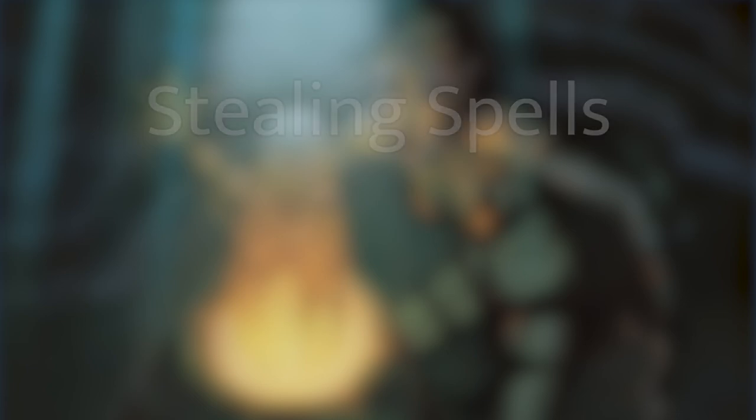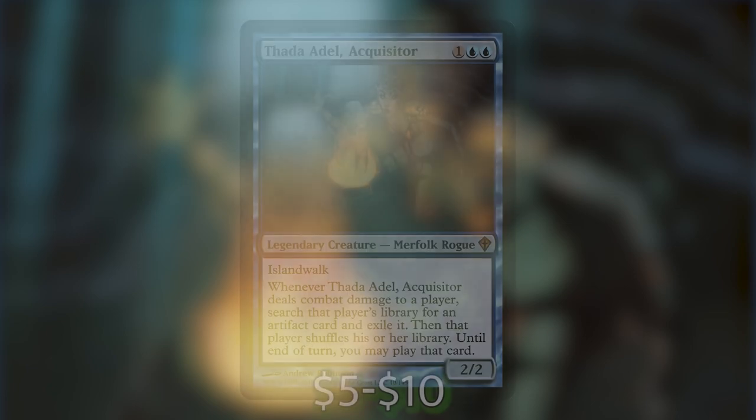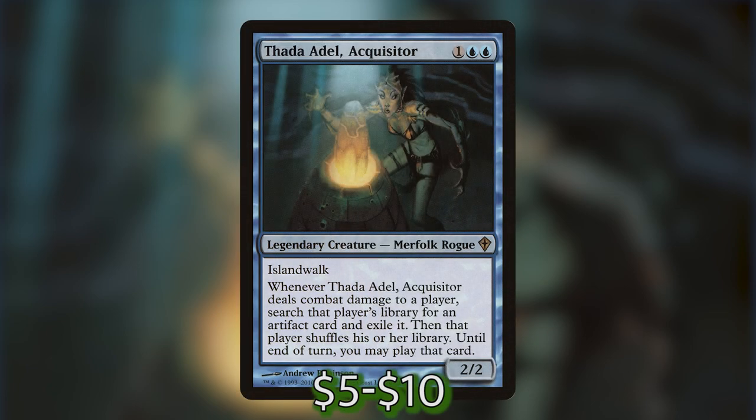Now let's talk about the spells we're going to cast from our opponents' decks. There isn't necessarily one mechanic that does this, but there are a lot of cards in Magic history that allow us to cast spells from our opponents' hands and graveyards. First up, Thada Adel is one blue-blue for a 2/2 legendary Merfolk Rogue with islandwalk. Whenever Thada Adel, Acquisitor deals combat damage to a player, search that player's library for an artifact card and exile it — then that player shuffles — and until end of turn, you may play that card.